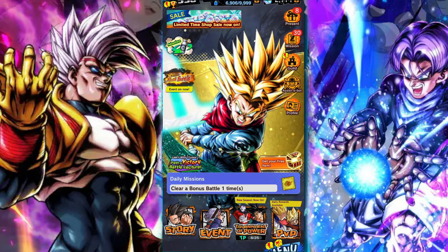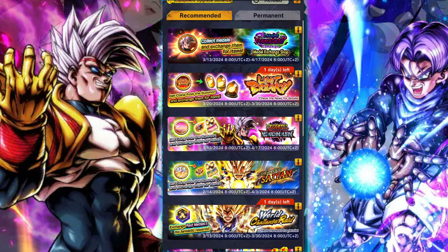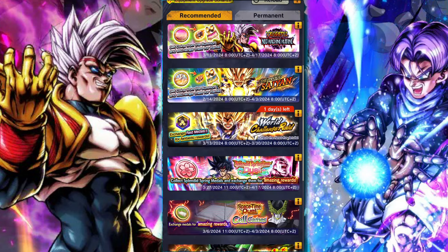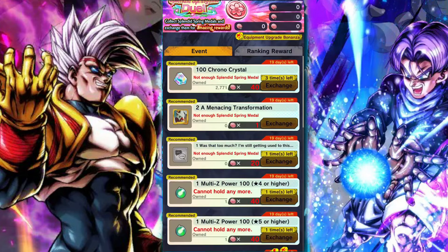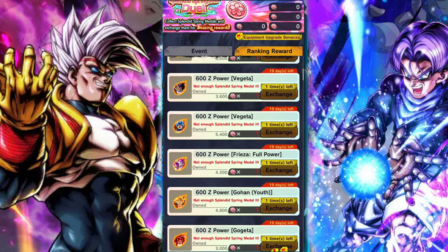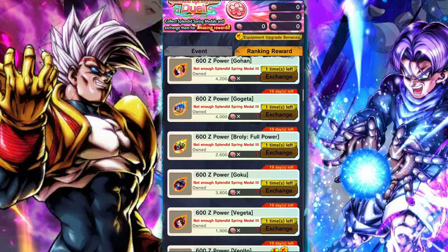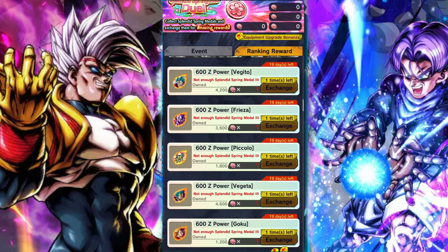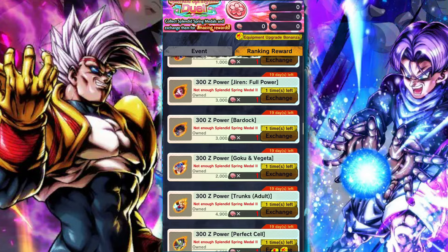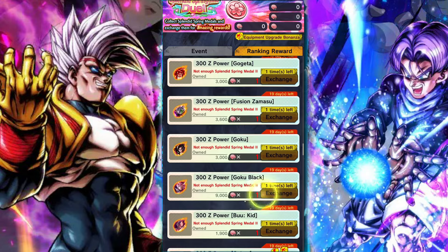Good day and welcome back to another DB Legends video. In this video we're going to take a look at something a bit new for me. I saw a couple comments about who you should potentially pick with your springtime medals — basically which unit should you pick up with them when you obtain them. You will get a certain amount of Z power depending on whether you get the three, two, or one ranking medal, with three being the highest, but regardless you can always select the same unit.